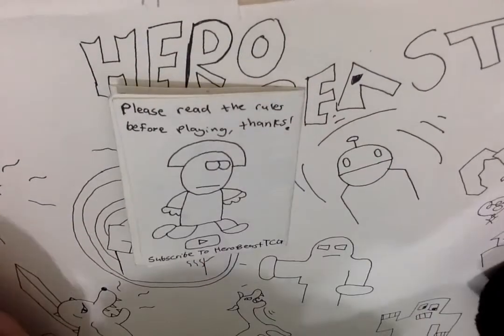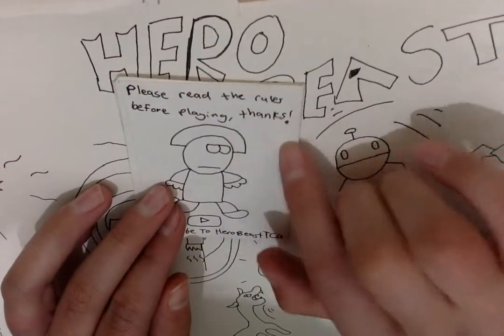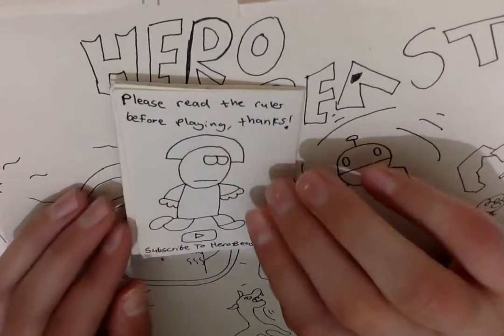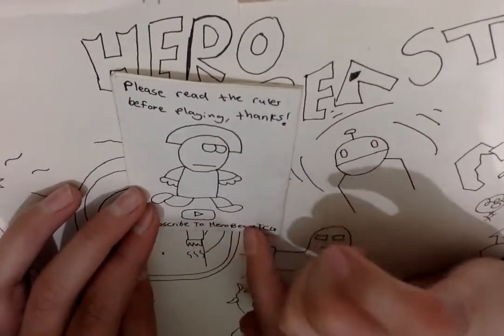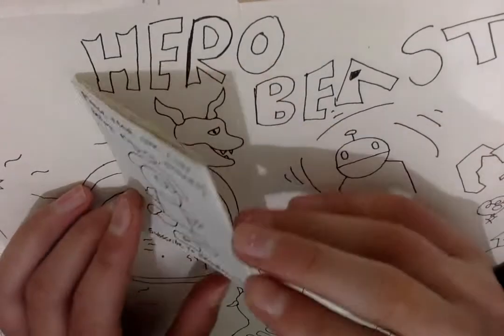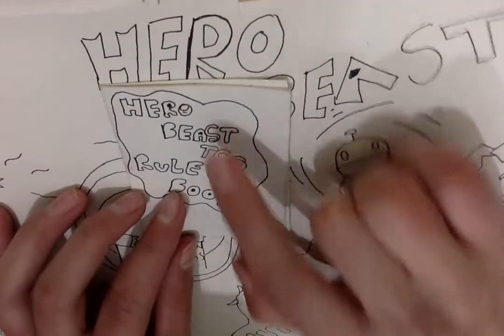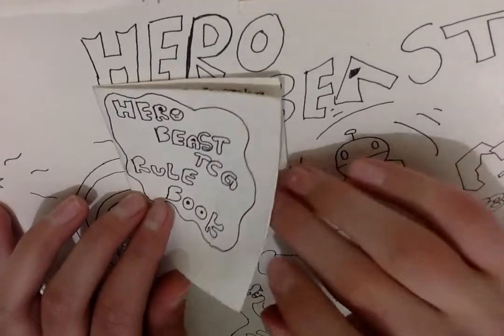As we turn it around to the back, it just says 'read the rules before playing' and it has a cartoon character I just drew. It has the YouTube logo and 'subscribe to HeroBeast TCG.' Let's get straight into the book — it says HeroBeast TCG rulebook in bubble writing.